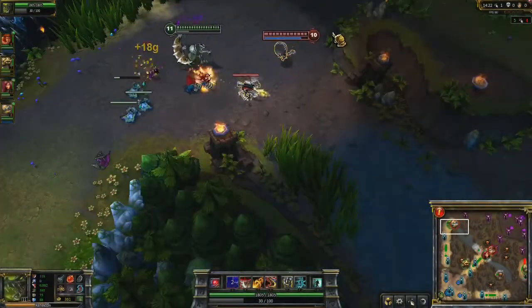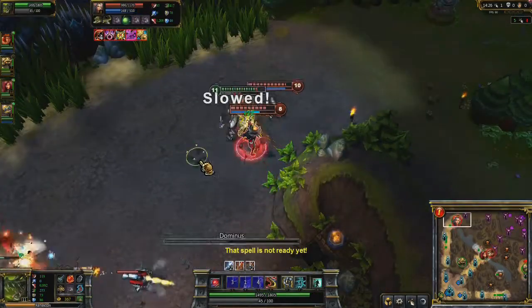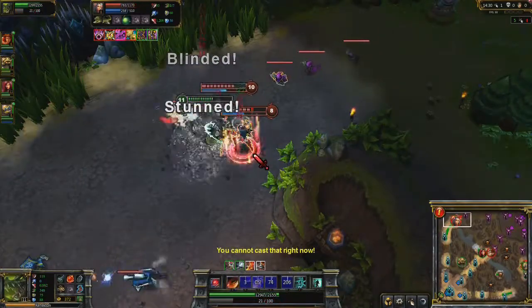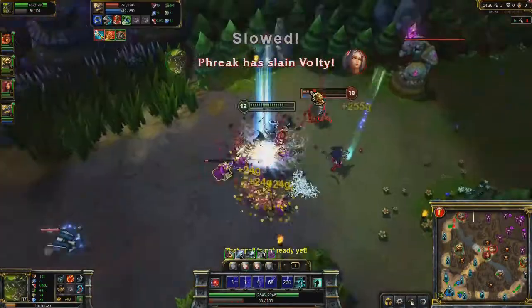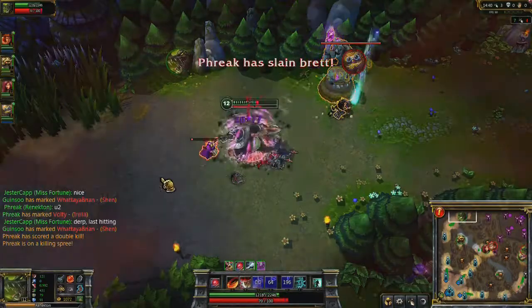Because of this huge item advantage, I'm actually able to take on a 2v1. Irelia has been exhausted and I'm out of range of Heimerdinger's turrets. Dominus feeds me a Furious Ruthless Predator, chasing her down with Slice and Dice and another Ruthless Predator thanks to my huge cooldown reduction. Now I use a Furious Cull the Meek to restore most of my health, allowing me to chase down Heimerdinger under the turret.